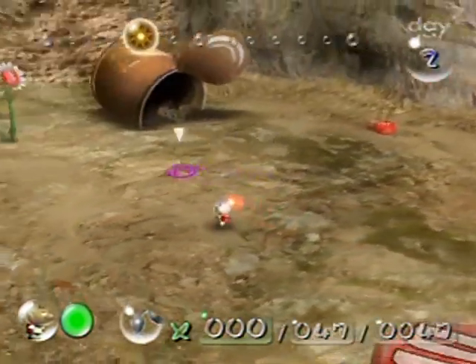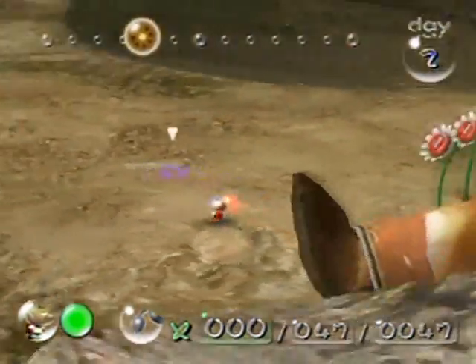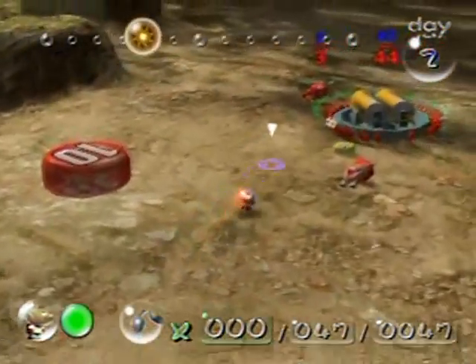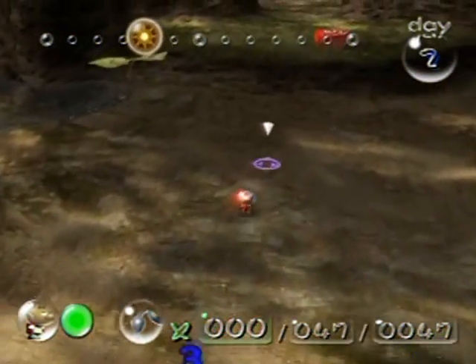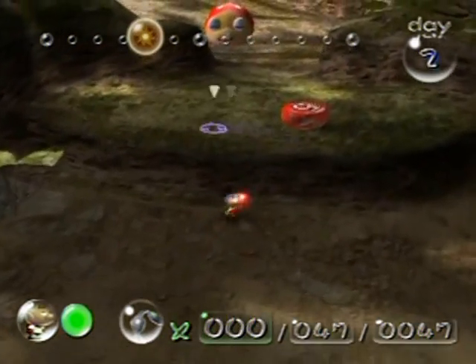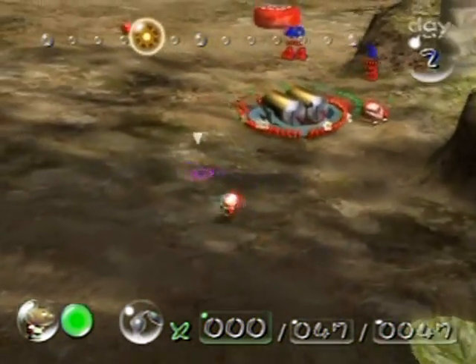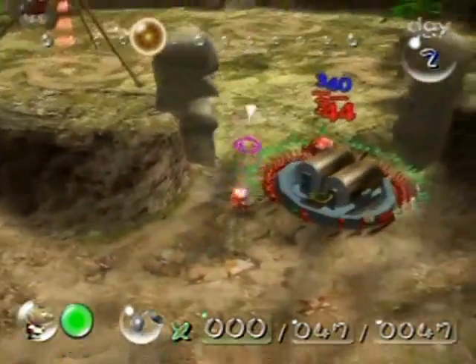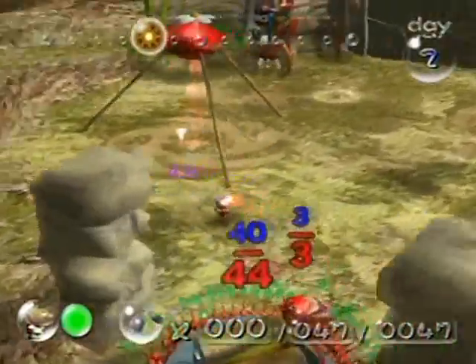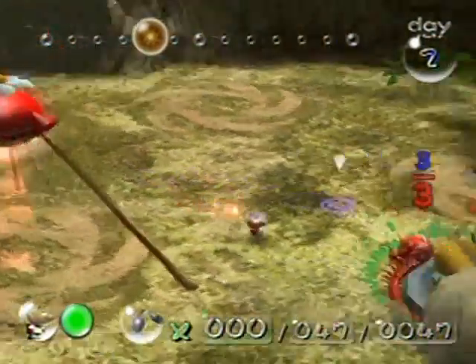That Bulborb is going to be really hard to take care of. These are bomb rocks, which I'll cover when I get yellow Pikmin — don't mess with them right now. Over here is a ship part which I can actually sequence break by throwing Pikmin up there. I can also get Pikmin from that big red pellet; I'm just trying to show you options you have if you'd like.